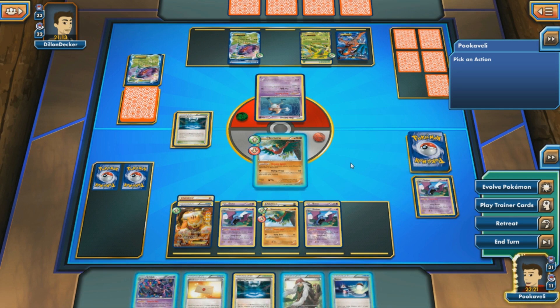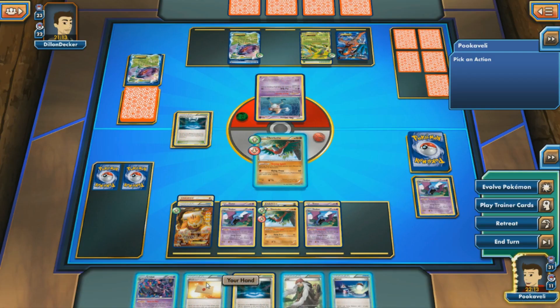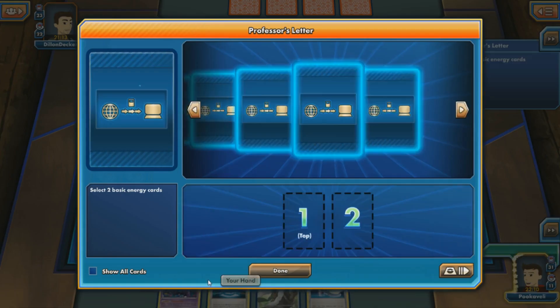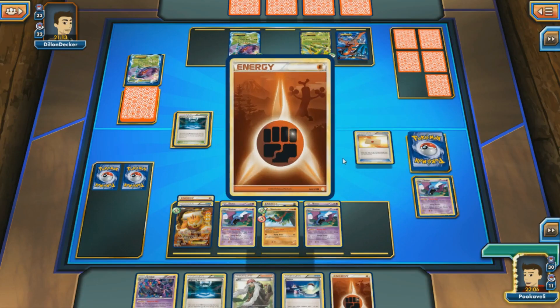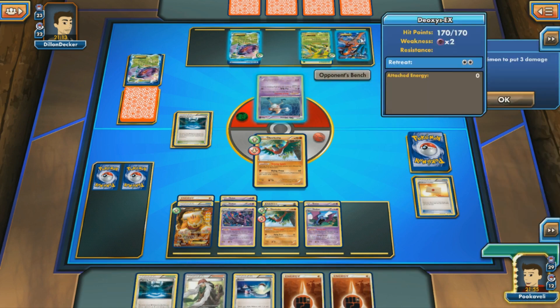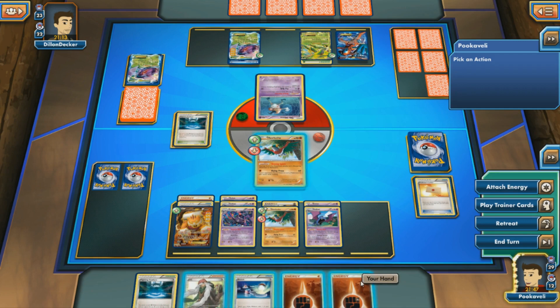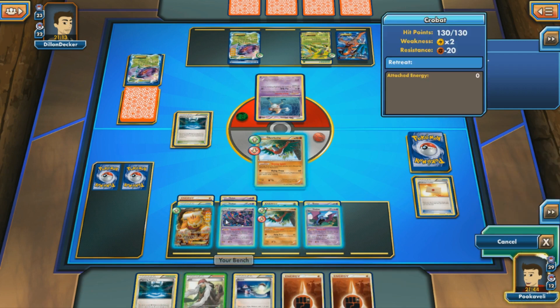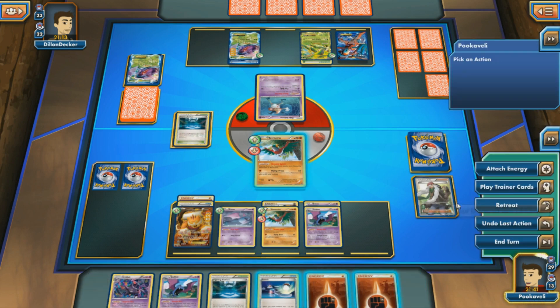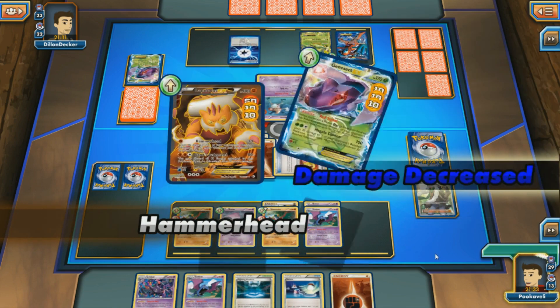The two prizes were decent — Professor's Letter and AZ. I'll play Professor's Letter to grab a couple of energy and put an energy on Landorus to power up a big Land's Judgment to finish the game. Land's Judgment is a really underrated cleanup attack: 150 base damage when you discard all energy, and with Muscle Band, Strong Energy, and Fighting Stadium, nothing is really going to survive. I play AZ, pick up the Crobat, put the Zubat back down — now we have a Golbat and Crobat to work with next turn for 50 more damage.